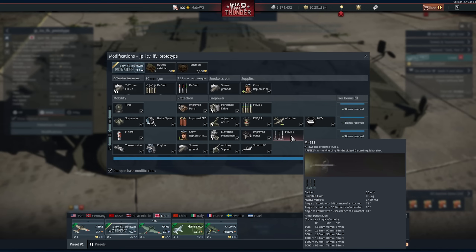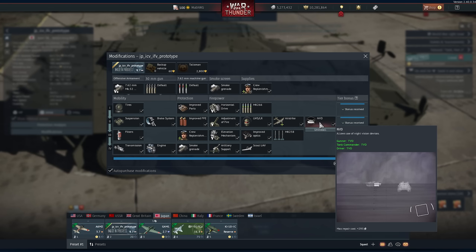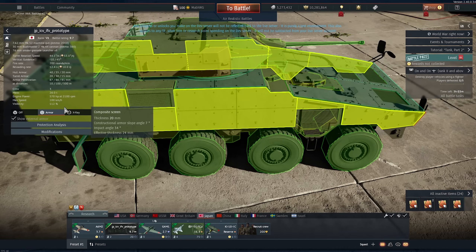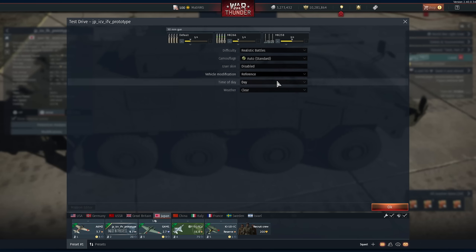It does have the APFSDS which is pretty good, especially for a 30 millimeter. It has thermal systems for everybody including the driver, which is funny, and laser warning systems. Everything with that of course. Let's test drive it a little bit - it's at 9.7 as you see.